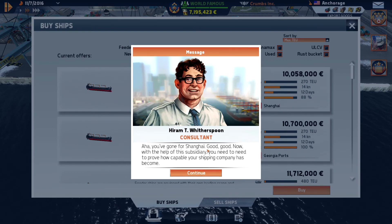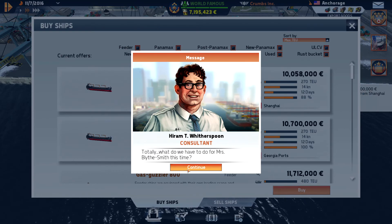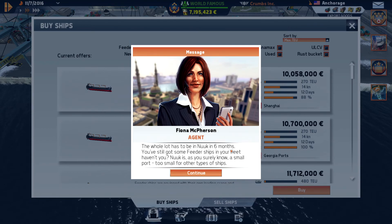You've gone for Shanghai — good. Now with the help of this subsidiary, you need to prove how capable your shipping company has become. Ship out contracts of a value of 50 million. And what do we have to do for Mrs. Bright this time? This big contract is about getting a new airport built in Nuuk. They need 580 metal, 320 plastic, 280 timber, electronics, furniture, textiles, foods, coffee, and machinery — in 6 months. Wow.